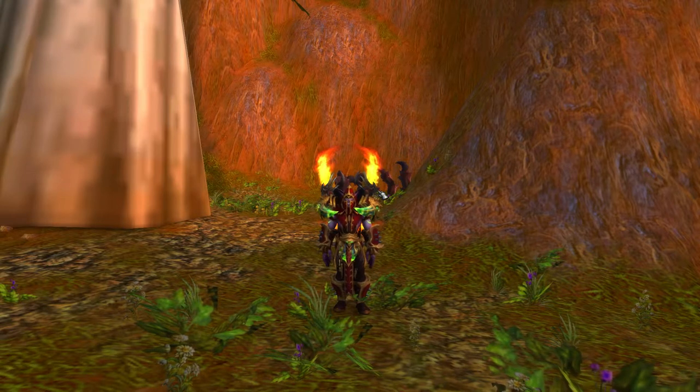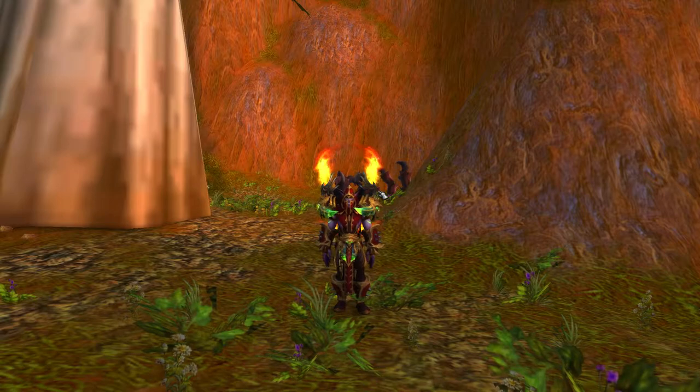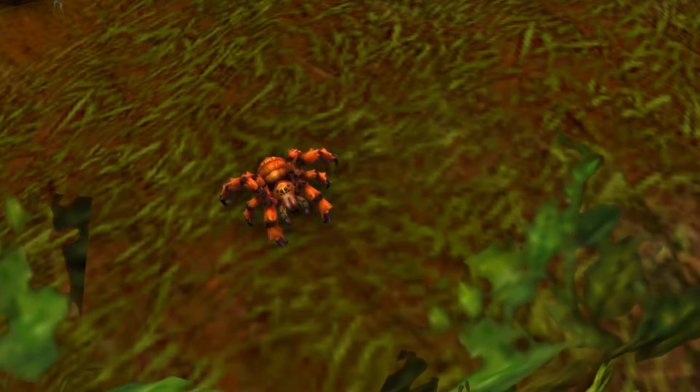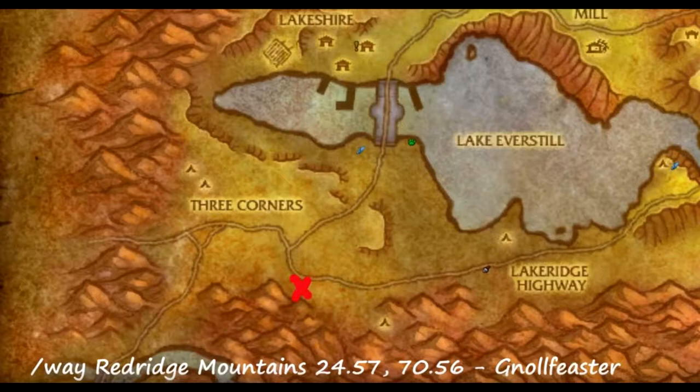What's up guys, Disturbed here back with another guide, this time on the Red Ridge Tarantula Battle Pet. This battle pet is a 100% drop rate from a rare NPC named Gnoll Feaster. This NPC is located in Redridge Mountains.